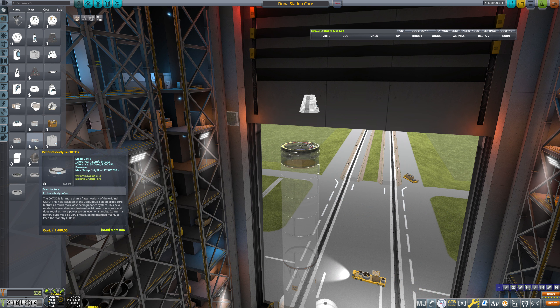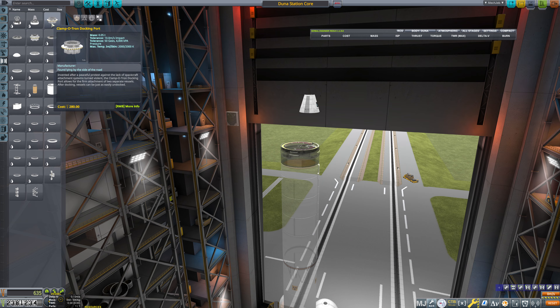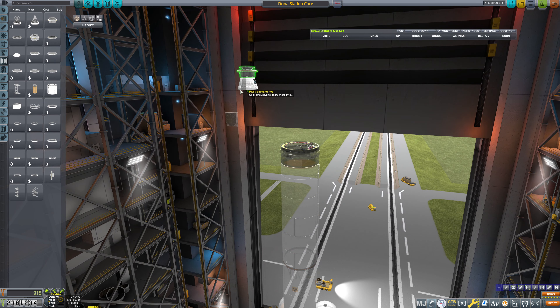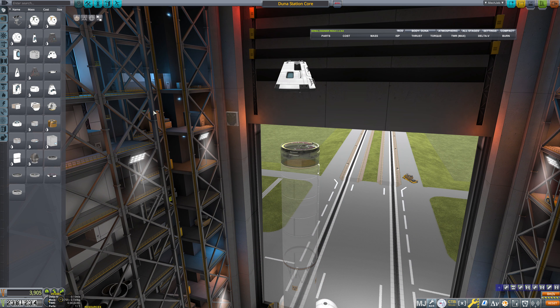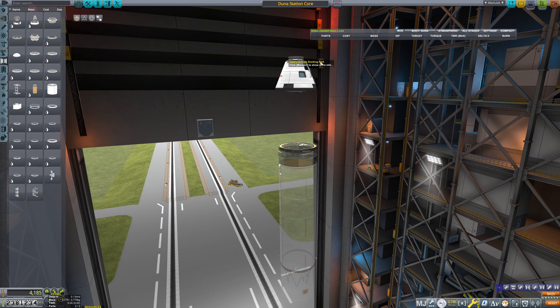So we've got our Duna Station core here. Let's hop on back to the space center and let's bring up an engineer. We're going to need a craft that can get there, refuel at the station, then return back to Kerbin and bring the scientist. We're going to swap around our Kerbals. So we're going to need to hire ourselves an engineer here — we can go with Tanly. And we're going to hop into the VAB.